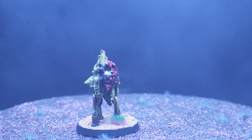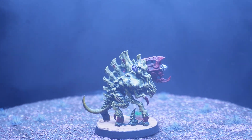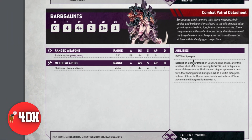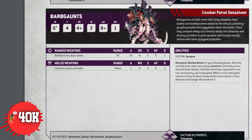The next unit we're going to use to slow down our opponent is the Barb Gons. After your opponents are done taking out the Von Ryan Sleepers, we use the Barb Gons to shoot at them, because Barb Gons have an ability called Disruption Bombardment. In your shooting phase, after this unit has shot, select one enemy infantry unit hit by one or more attacks. Until the end of your opponent's next turn, that enemy unit is disrupted — subtract 2 from its movement characteristic and subtract 2 from its advance and charge rolls. You're not going to be killing a lot of things with Barb Gons, but you're going to force your opponent's models to slow down.